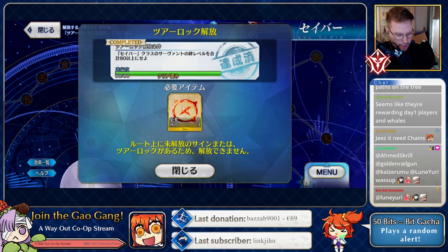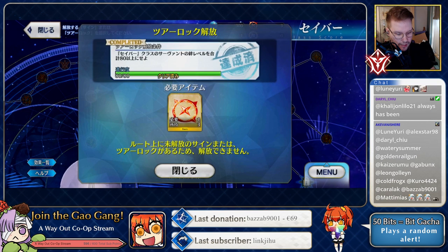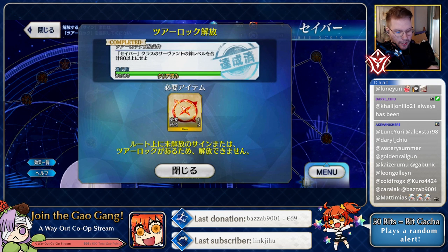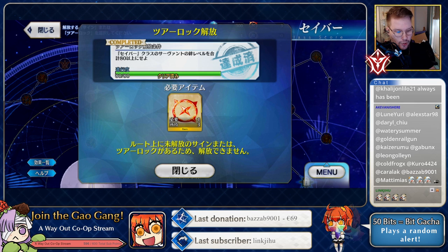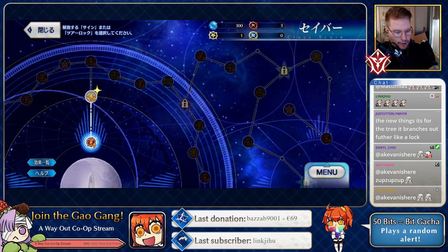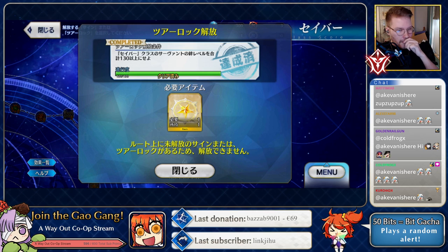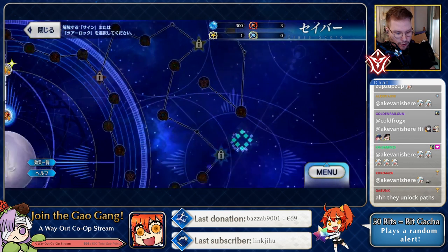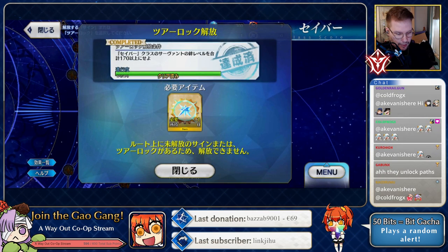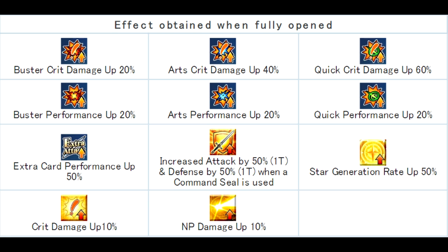So you don't get items from the tree itself — you have to do the mission first and then spend the required item when you reach that node to unlock it. I assume the rarer items are gotten from challenge quests in the Ordeal Call bleached earth area, and these blue ones are probably the hardest to get.